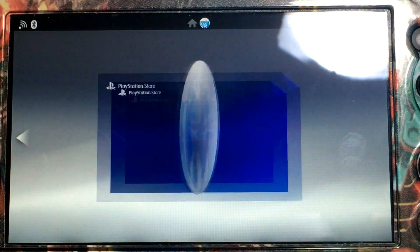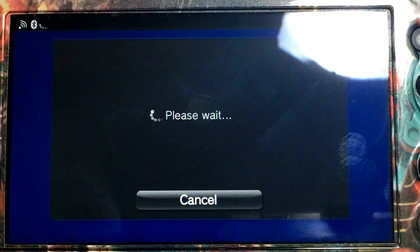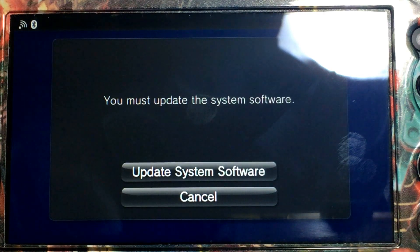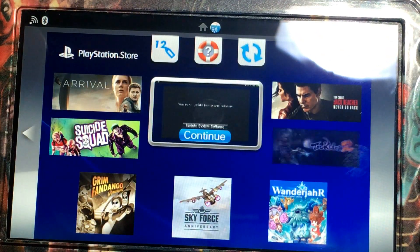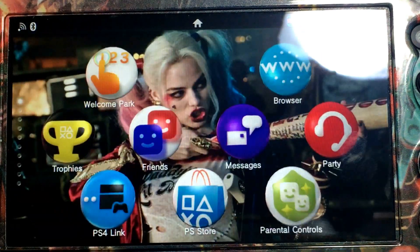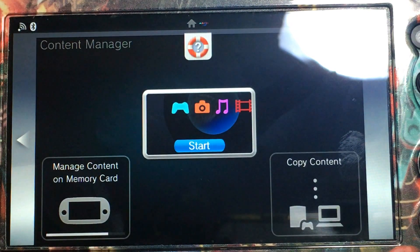Hey, what's up guys? So if you're trying to get into the PSN store and take advantage of the flash sale, and you're starting on 3.63 or earlier because you're trying to hang on to ARK and maybe you have some homebrew, you're going to get met with this option here. Also, if you try and copy your games over from PS3 to your Vita using your content manager, you're also going to get blocked.